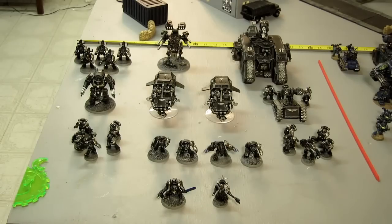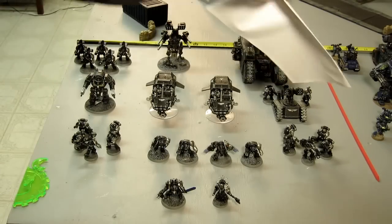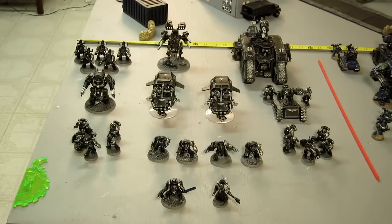Behind that I have my Sicaran with heavy bolters all around and a dozer blade. Then we have a Deredeo Dreadnought with the Aiolos missile launcher. Both of these guys have the heavy bolter pinning ammunition. Last but not least, I've got five Tyrant Siege Terminators — the sergeant's got a combi-melta and a chain fist. That's my 2,000 point list. My Rite of War is the Consul Delegatus — Chosen Duty — which just makes the veterans troops. If my Delegatus survives he gets a plus-one victory point; if Jay kills him, Jay gets a plus-one for warlord.